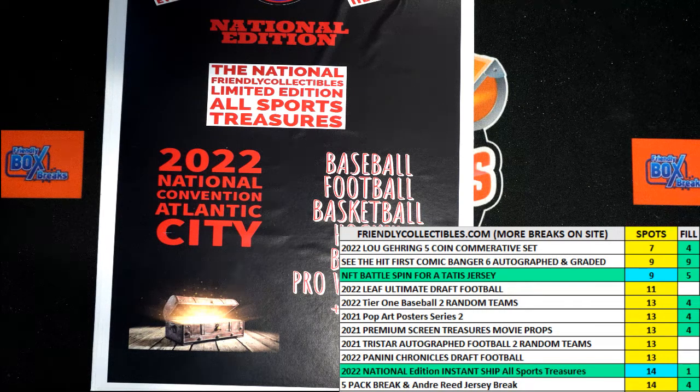Here we go — this is a filler for five spots in the Friendly Collectibles National Edition All Sport Treasures #119. We've got 30 seconds on the clock and five racers. The winner of the race gets themselves five spots in the break. We need to switch over to the race screen and shuffle our racers.